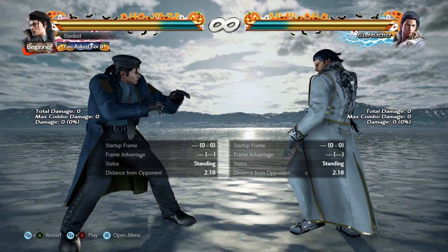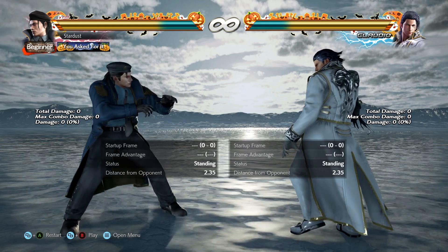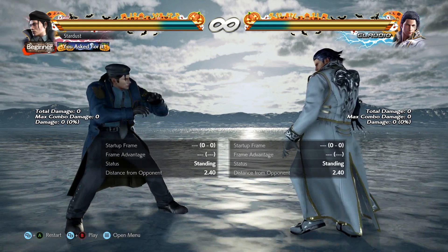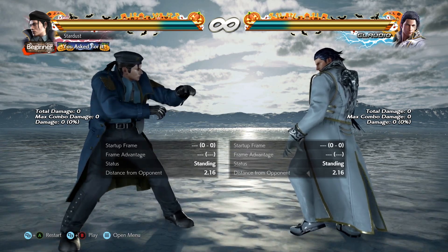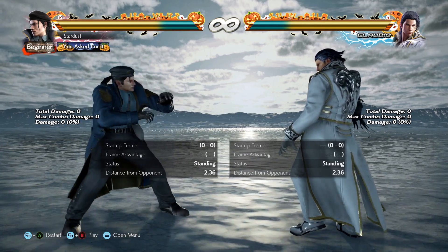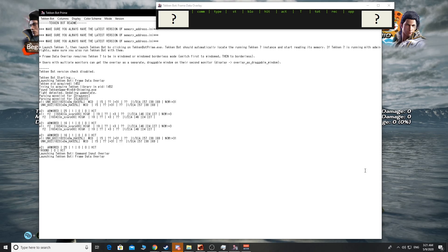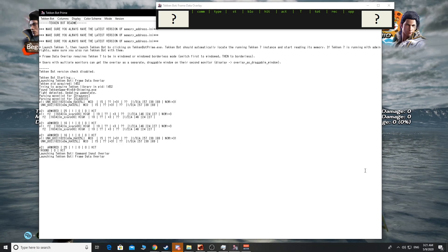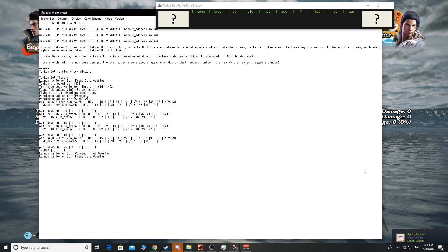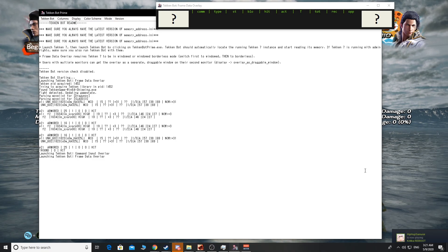Hey guys, I hope you are doing great. Today in this video I will be talking about how to do an instant while running with any character. A lot of people don't know it, but it requires a just-frame input to do an instant while running. For this tutorial I will be using a software called Tekken Bot Prime.